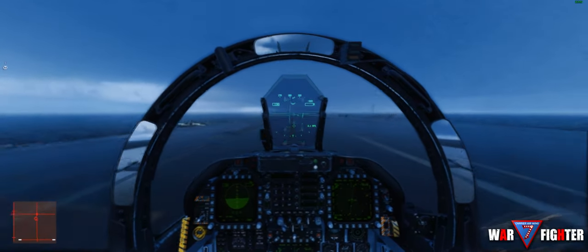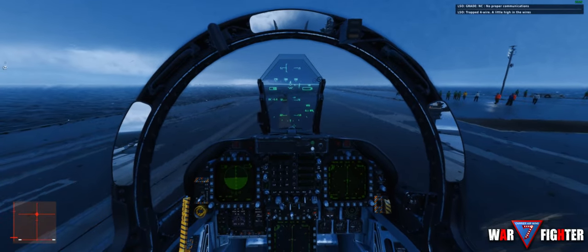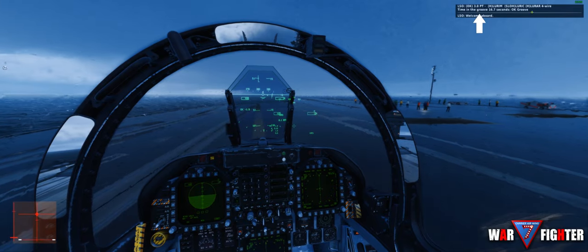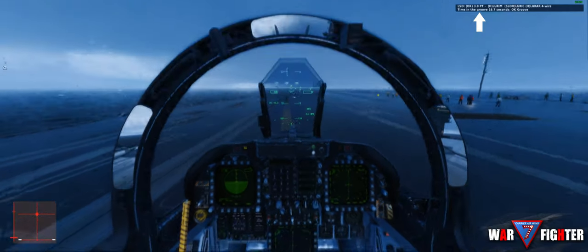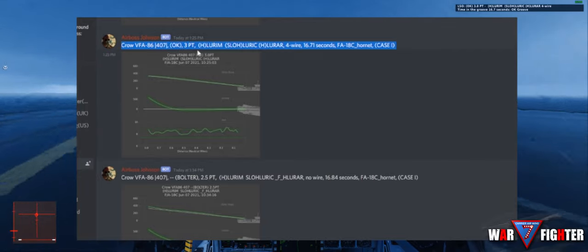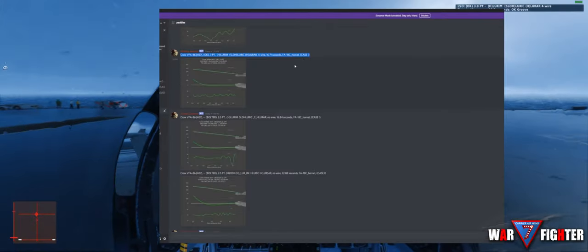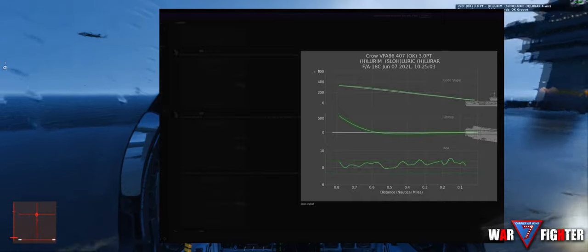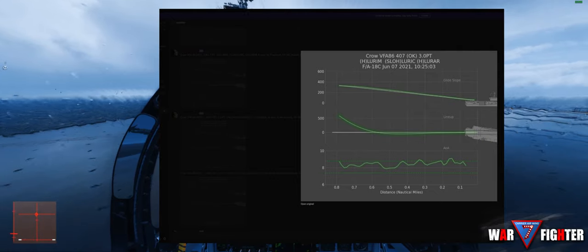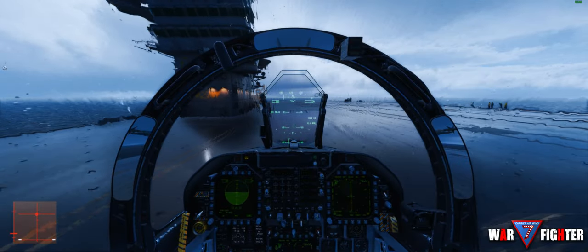How does it work to where we get immediate feedback, and also see some feedback in Discord? Whenever you contact Airboss and come in, Airboss grades your trap — and there are four sections: the start, the middle, in close, and at the ramp. Airboss grades you in each individual section and puts everything together on a trap sheet, which it prints to Discord. It gives you a grade based on a set of parameters and shows your glide slope, your lineup, and your AOA in visual form, so you can go back directly after your pass and review your trends and how you can improve.